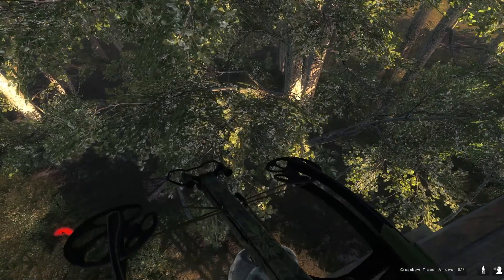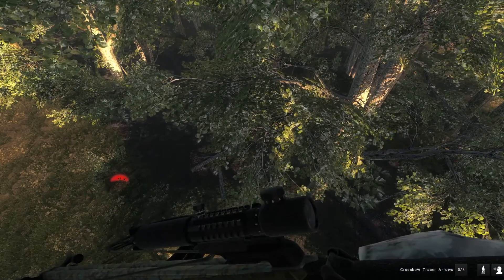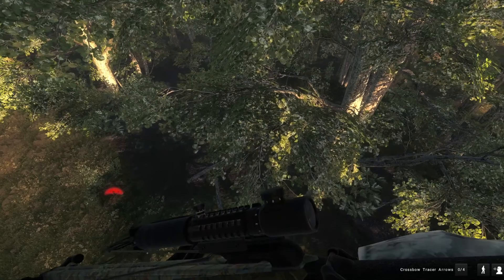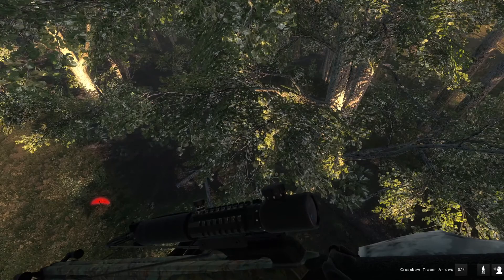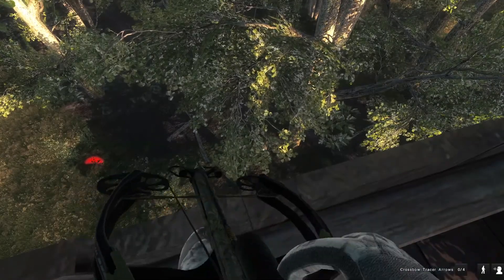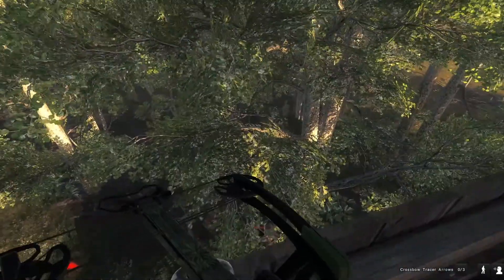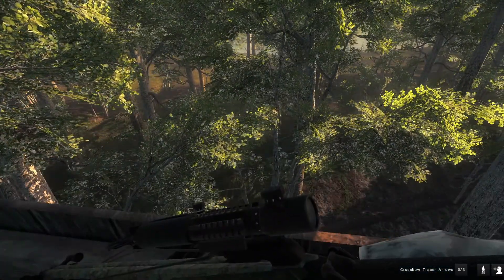Welcome everybody to Whiteheart Island. We are hunting for Whitetail and I just noticed there's a buck directly under me that I actually can't see, and I really don't want to move because he stopped moving. He's looking at us. Oh gosh, he's right there — I hit him. We got him down. I didn't even get to see if he was actually nice. That's the first animal down, and today we're Whitetail hunting on Whiteheart Island.